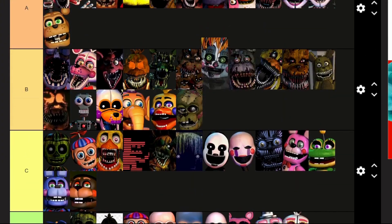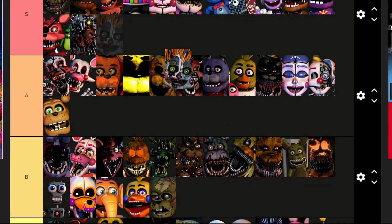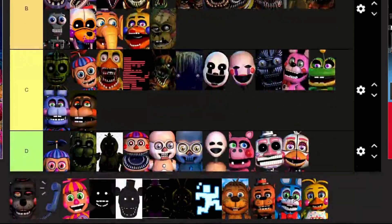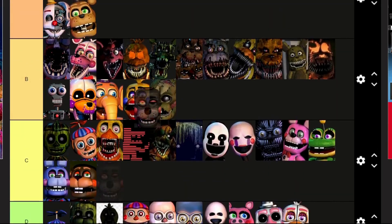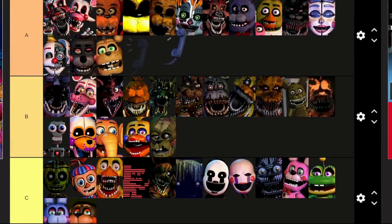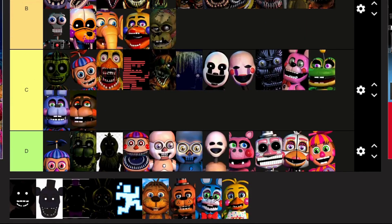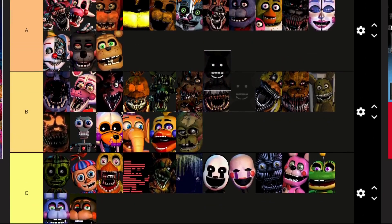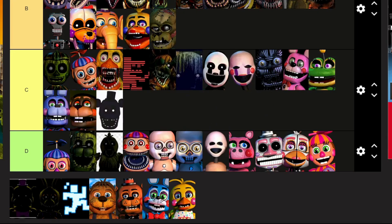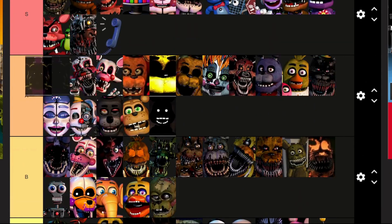Scrap Baby: same with you — how do you go from that to this? Your design is cool though, going above Nightmare tier. Lefty: cool concept, you're off in A. Phone Guy: S. Shadow Bonnie: A tier. Shadow Freddy: C tier, because I've never seen you before. Fredbear: the OG — top of A.